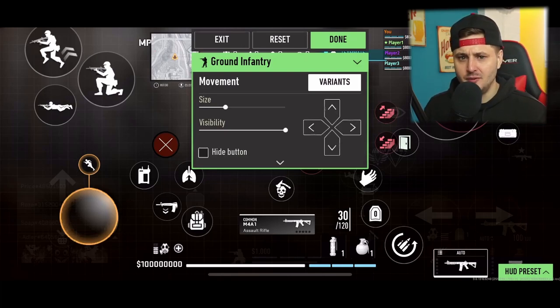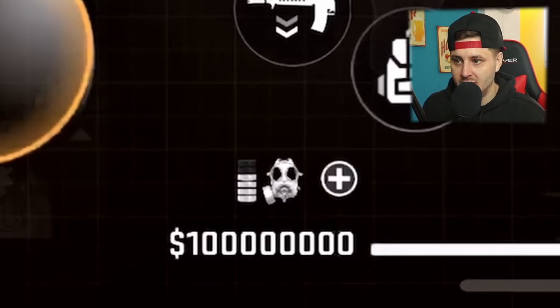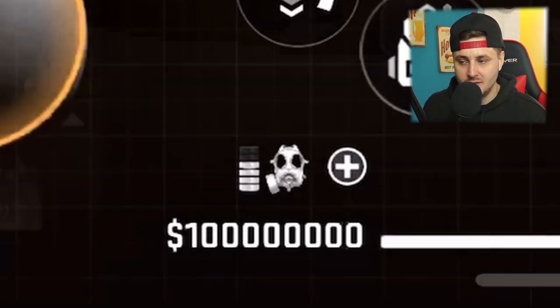When you first go into the HUD, it's going to be very confusing. The devs know about this — we gave them a lot of feedback, and they're going to be making adjustments to make it probably a lot easier to set the HUD up. Trust me, when you load into it, there are about a million buttons straight away that you need to place, and some buttons that don't even need to be on there. This is what my four-finger HUD looks like — you've got a firing button, jump, everything you need.